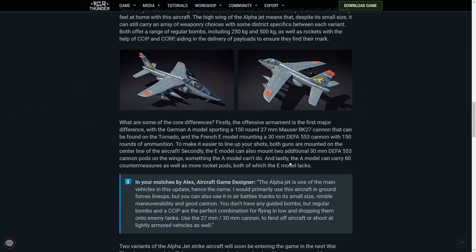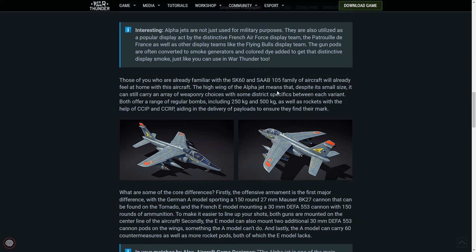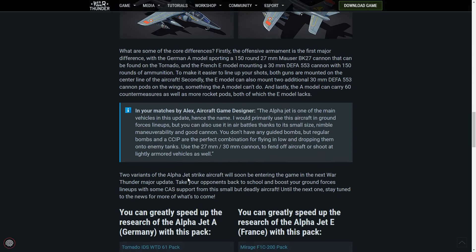Something the A model can't do. And lastly, the A model can carry 60 countermeasures, as well as more rocket pods, both of which the E model lacks. So they are better than each other in certain ways, but also worse in certain ways, which is nice — it doesn't mean one is just flat out better than the other.